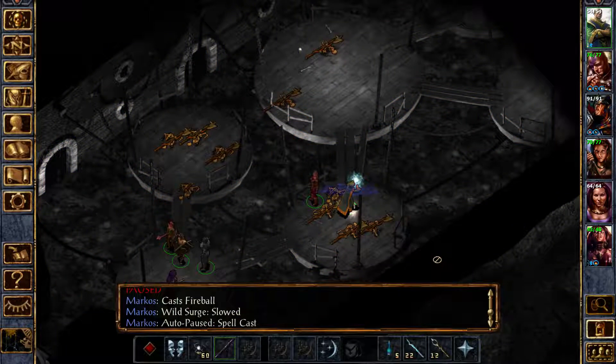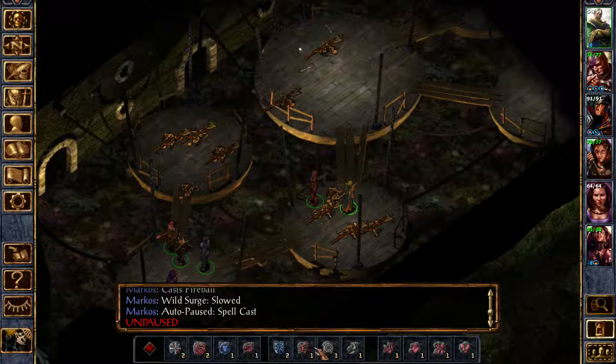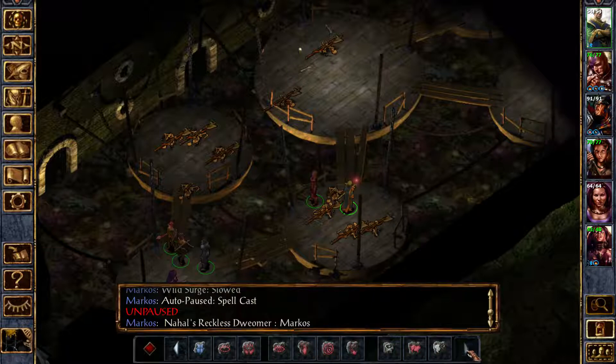That was cast fireball — wild surge slowed. On everybody, actually. That didn't... oh no, wait a minute. You didn't cast that. You cast the wrong spell, you dumbass. Cast it again.